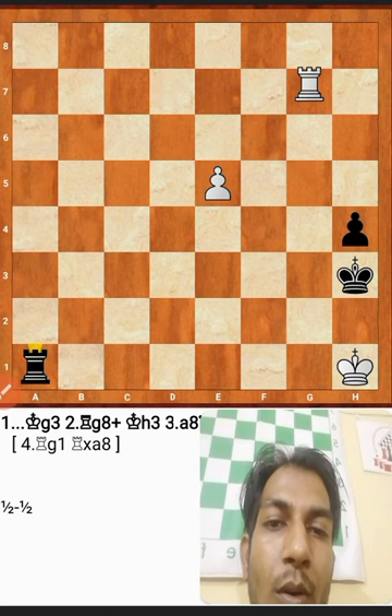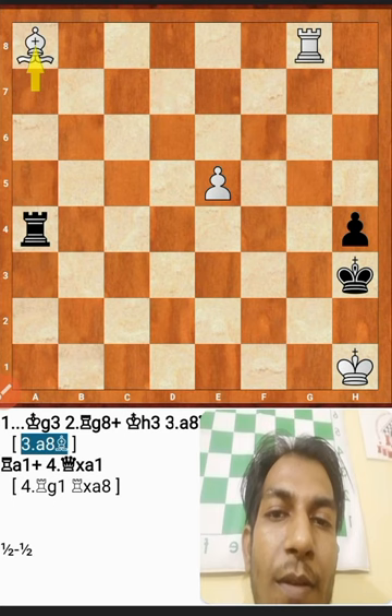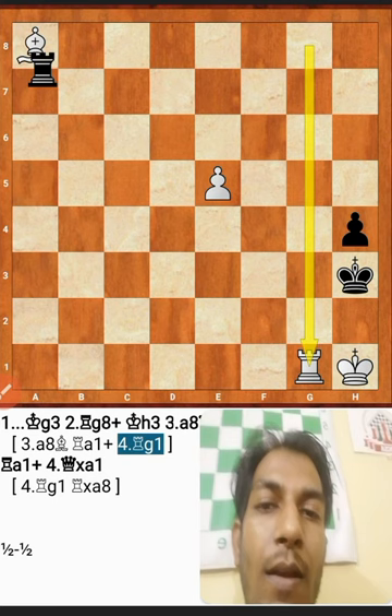If white tries to promote to another piece and plays bishop promotion, it's again simple: rook a1 check, rook g8 is forced, rook takes bishop, and again the game is a draw.